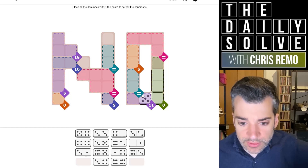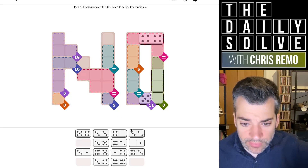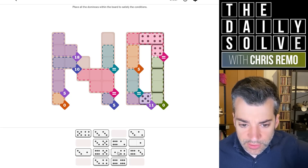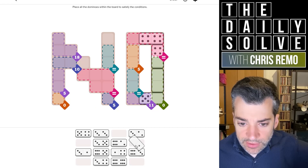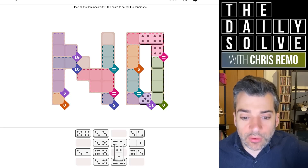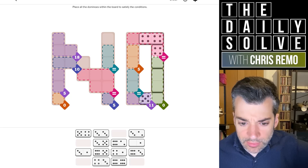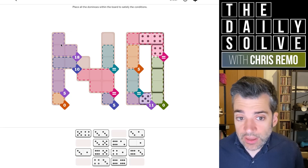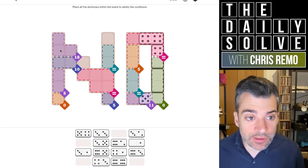Now we have two zero possibilities: a four or a one. One of them would need to be doubled up, which means it'll need to be fours because we don't have a double one. So the double four goes here. We have zero and four connected. Now we have a four pointing into a five region. We also need a six coming off of the 11, and on top of that we have three sixes required for the 18 region up here.